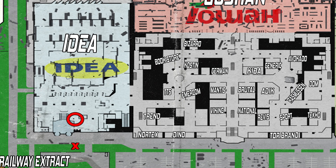Here's a map of Interchange, and this key can be used just inside the front entrance of the Idea Store, to the right of the main escalators.